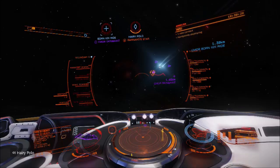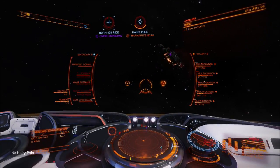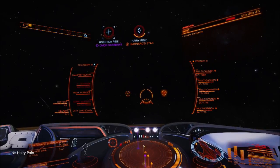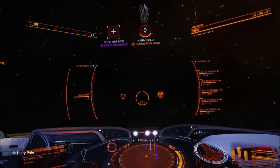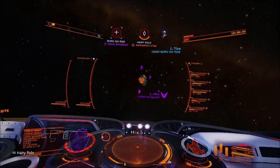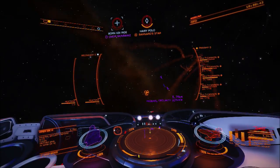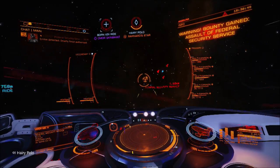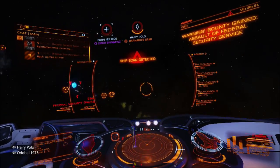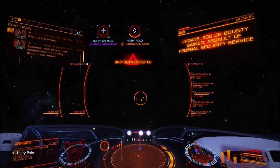You're never quite sure how the build is going to work, especially when you give up so many utility mounts and so many internal slots. I've got way less shield cell banks than a combat cutter would have, less shield boosters, and less armor. It's a balancing act because I want all the piracy tools and my size 5 frameshift drive booster, but I don't want to be completely useless in a fight. I think I've got it nearly right.